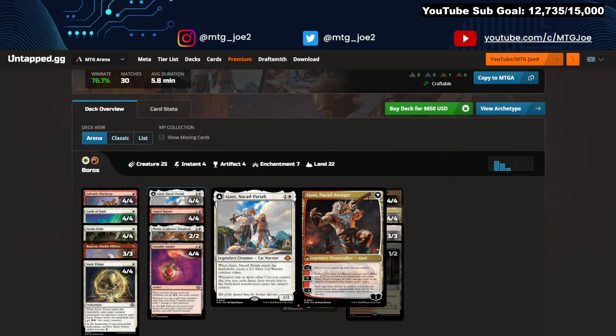Ajani is a very, very good card — two bodies for one, and then once it flips it just goes to town. The zero ability is insane: you just make a token every turn, and then if you control another red permanent, it deals damage to any target equal to your power. It was dealing like four, five, six damage to my opponent's face while making a token too, which was kind of crazy.